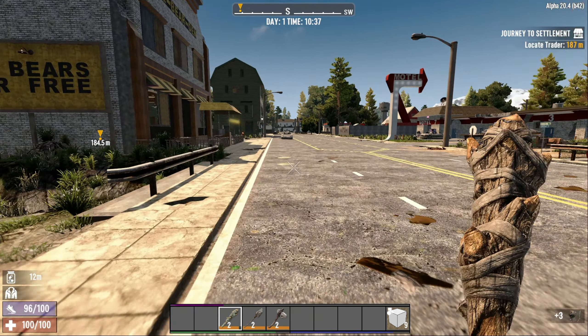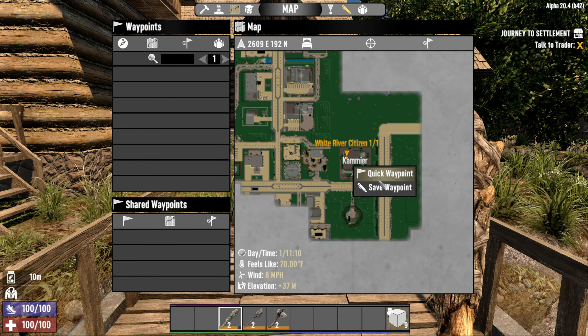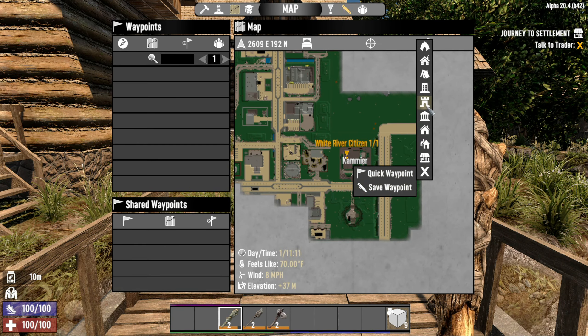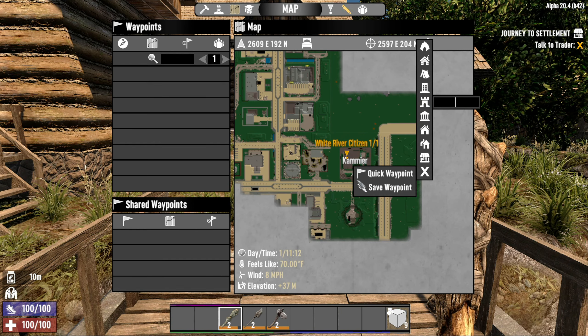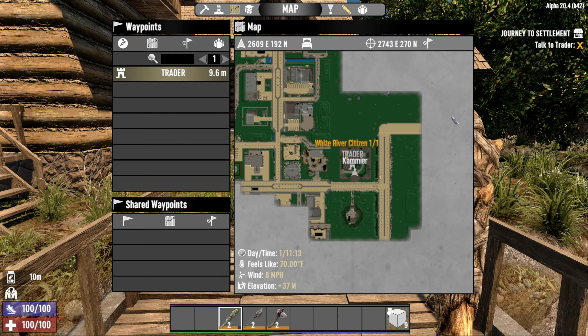There are about four different types of traders. These tougher enemy types near the trader can drop epic or rare loot bags and give a bit more XP when you beat them. Once you reach the trader, I'd suggest dropping a map icon and calling it 'Trader' so you can always find your way back.